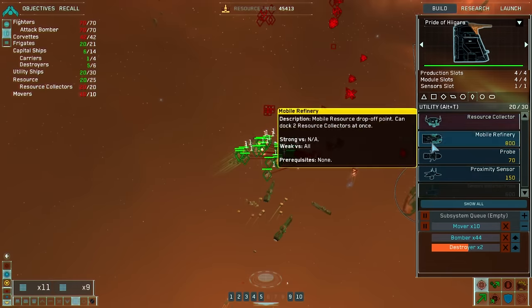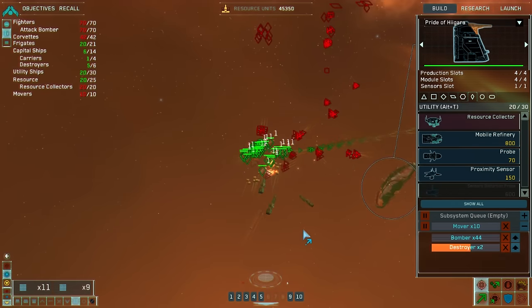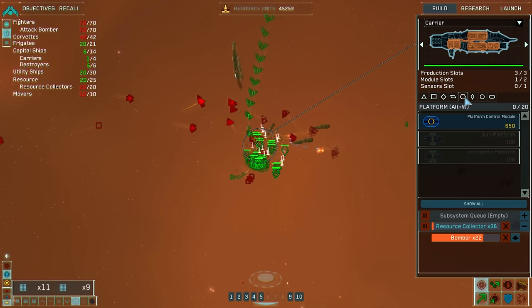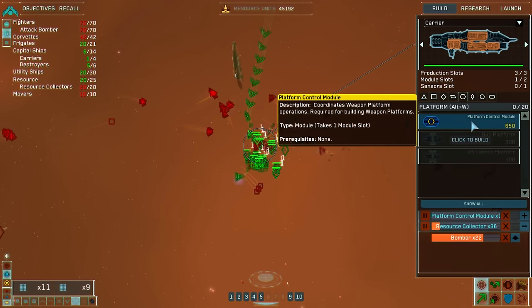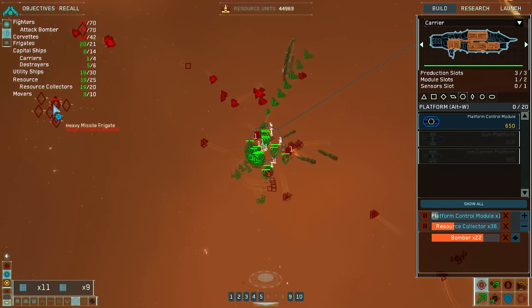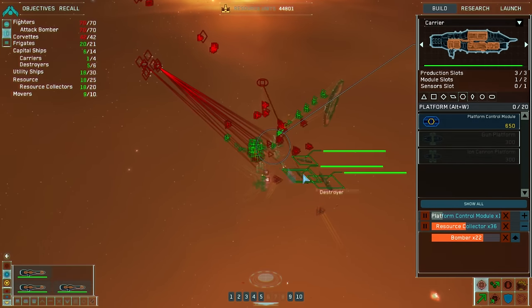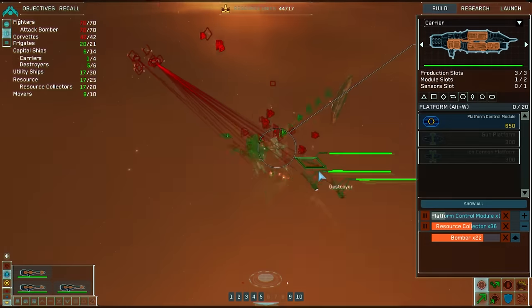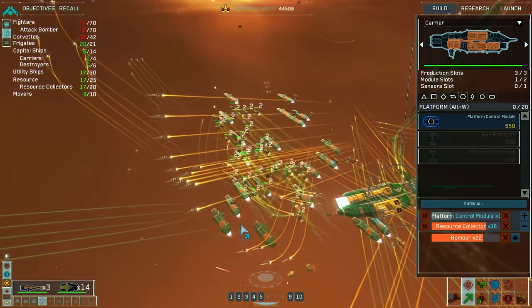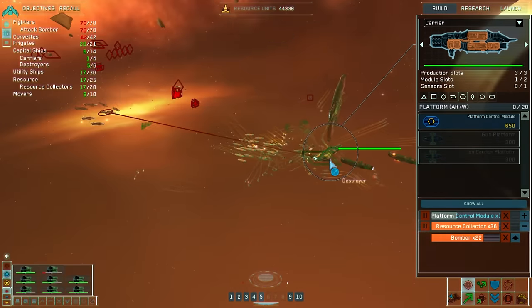There's a lot of fighters here — that's the Pride of Vergara. Or maybe the carrier. Where's the carrier? Maybe it will build a platform control module. That's a lot of heavy missile frigates. Carrier frigate facility under attack, repairs initiated. I'm gonna break these guys out of their formation because they're just holding away and not engaging.